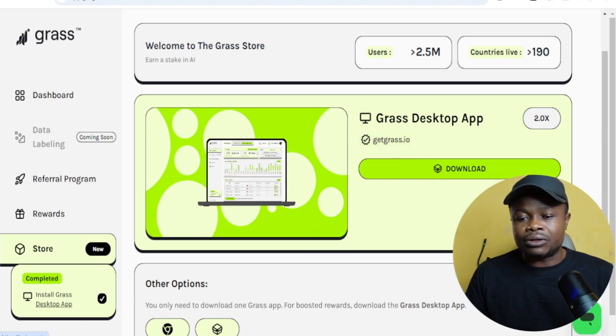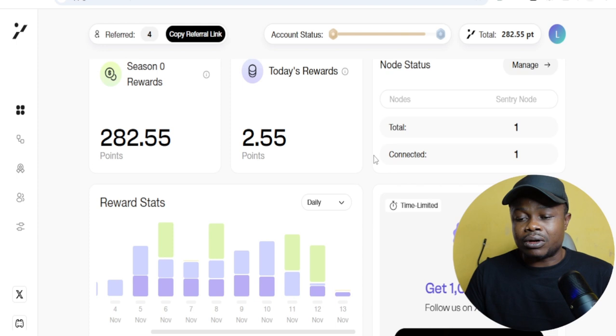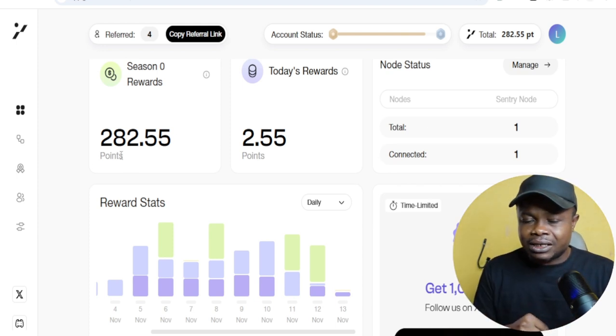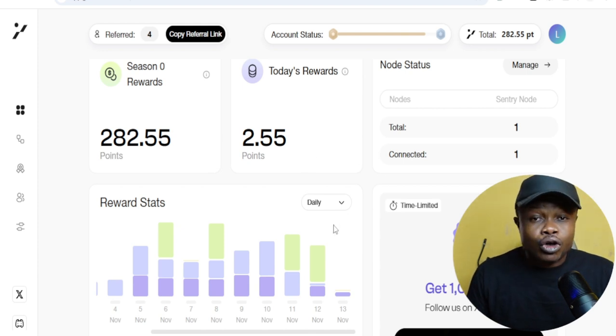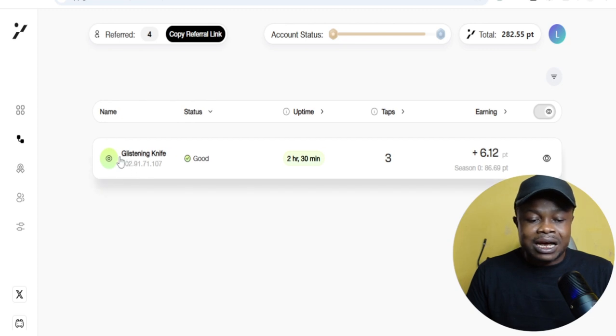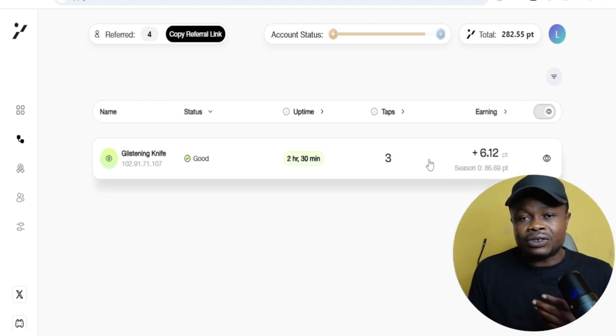Number one is Grass, which is already trading. Number two is Gradient Network. This one also uses a browser extension. You sign up using the link in the video description, and after creating your account, all you need to do is go ahead and install the browser extension. I currently have it installed and you can see that my connection is good. You go ahead and add a node, then install the browser extension. If you are using a phone the same method is applied — just add the extension.